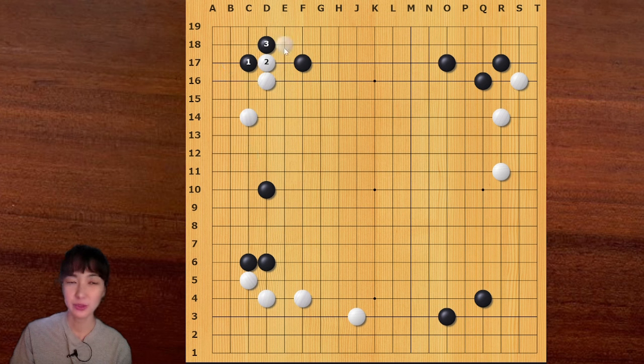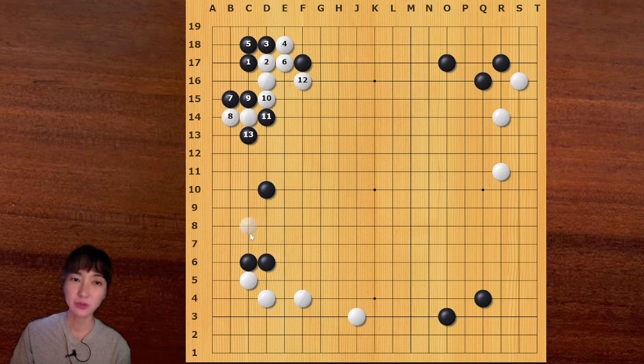For white, white should block on this side, then black can connect. When black plays here, white has two options. White cannot block from this side, because black can go out and cut - then this is sente. If white plays away, black can capture these two stones. White should jump one space, then black can go up, then white is in trouble. White cannot save both groups, so the left side is in danger.